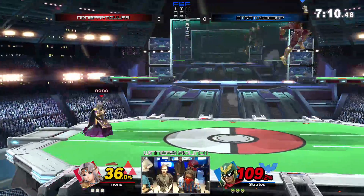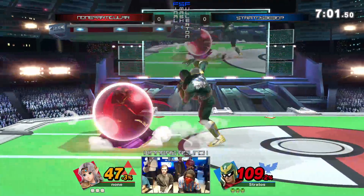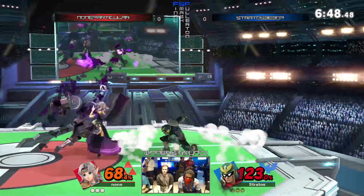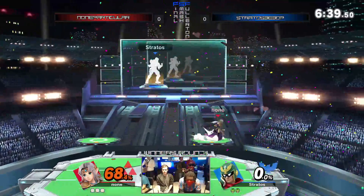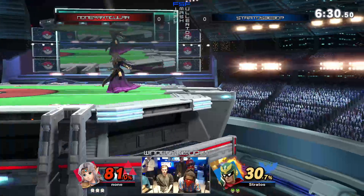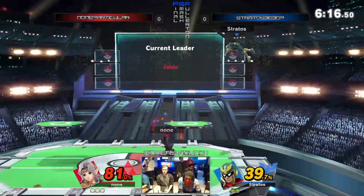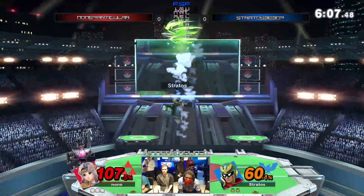Good roll to avoid the grab and getting an early throw. Going for the knee — one thing Falcons love to do is give the knee. Forward tilt. Teleporting out of that. A good teleport snag. Going deep out there to try to get that knee to close his stock. Stratus has to get the kill here very soon to avoid being at too large of a deficit. That teleport's always gonna be there to get Zelda out of a spot — you have to predict exactly where they're gonna go with it sometimes.